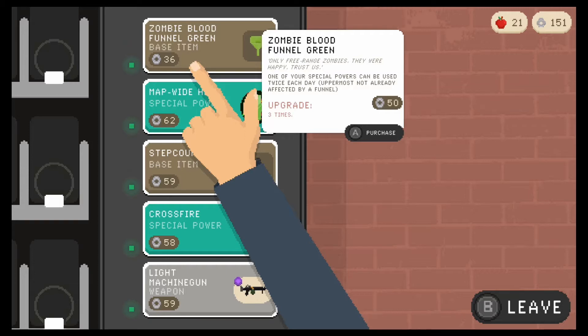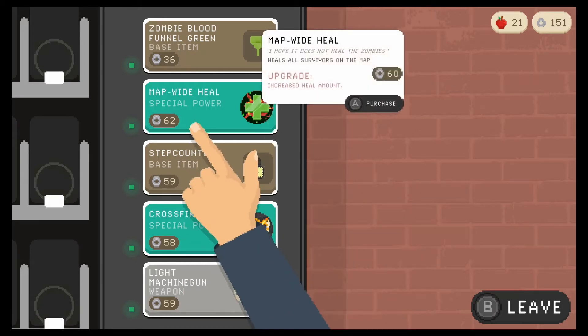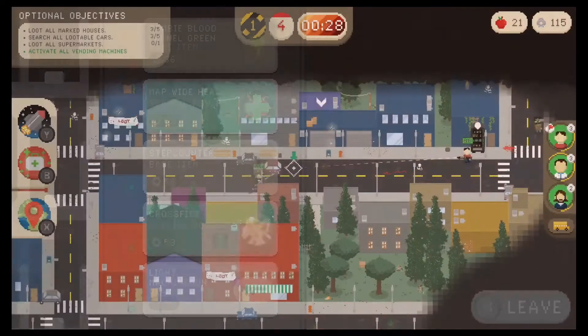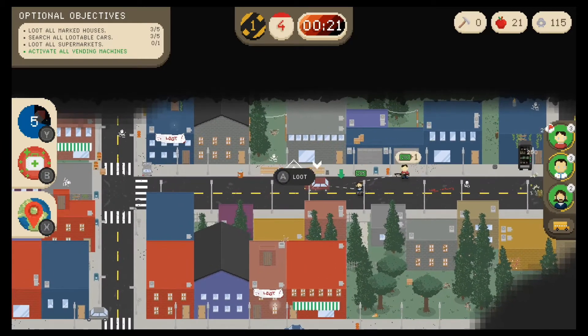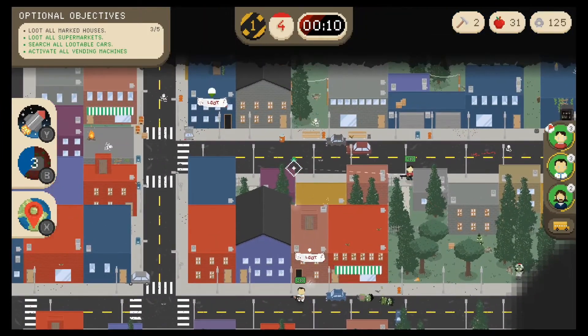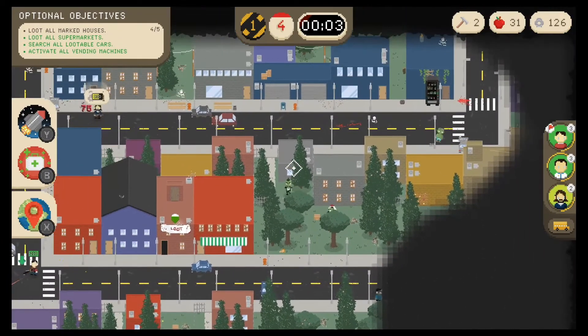The Funnel is always nice — it hits all survivors on the map. I'm not sure what 'enough distance' means though. We are absolutely grabbing the Funnel. Gonna hold off on the other ones for now — don't want to spend scrap that we don't need to spend.